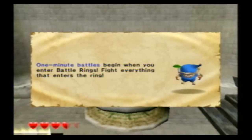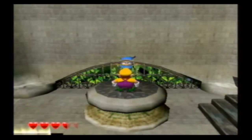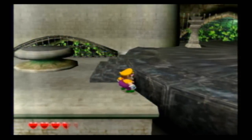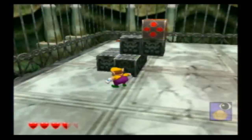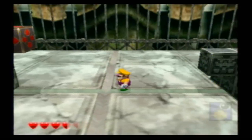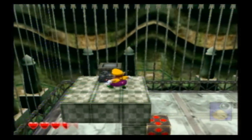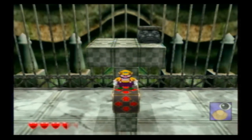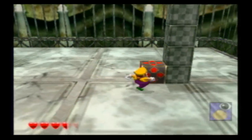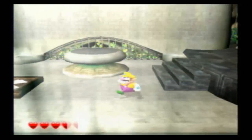There's a battle ring up ahead. One-minute battles begin when you enter a battle ring — fight everything that enters the ring. The number of coins you get depends on the number of monsters you defeat, so fight hard. There's like a little arena, and depending on how many enemies you kill you get more and more money. Those aren't optional — you have to go through them every time. There are ones later on where you got to use those moving block things. Expect to be stumped for hours.